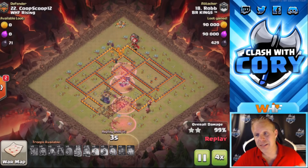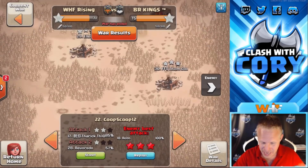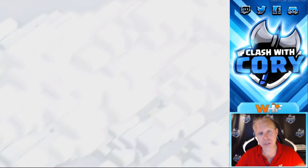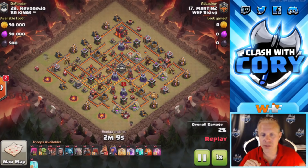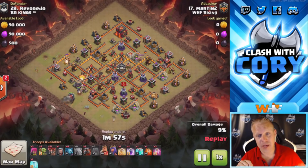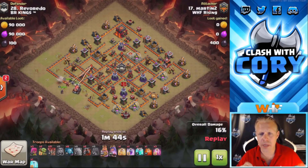I've got two WHF Rising attacks to show you as well. Let's check out number 28 — interesting attack here. Looks like a no-dip war because both sides have a few tens and elevens not quite cleared. Got Martin Two coming in with a cloned gobo lalo, using a single golem so he's able to bring 21 loons. A ton of spells are gonna come down to support these bowlers.